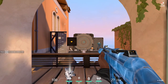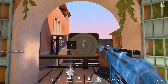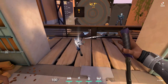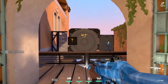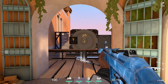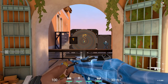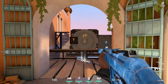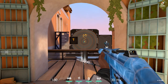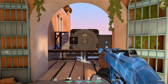What you need to understand is there is a random factor to your spray. The first 15 bullets are always going to be in a predetermined path — they're always going to go up to the left and then a little bit to the right. But the rest of the bullets are not predetermined, because Valorant decided that adding RNG to their spray patterns was the best route, which I have absolutely no idea why.